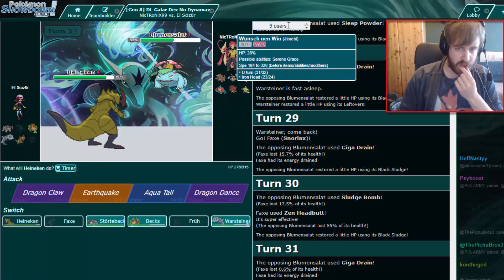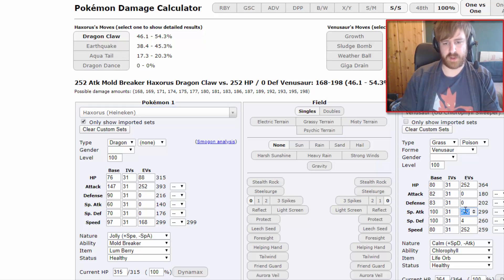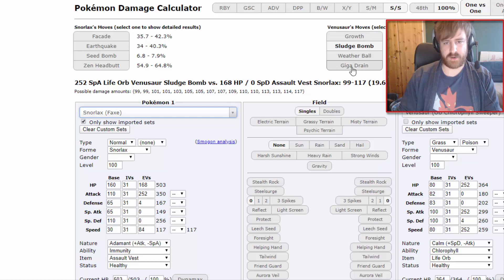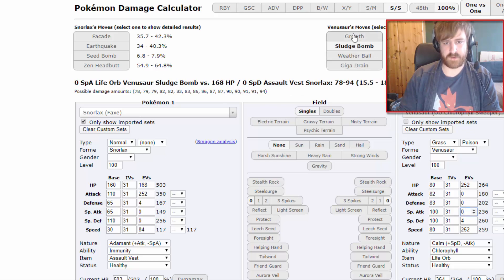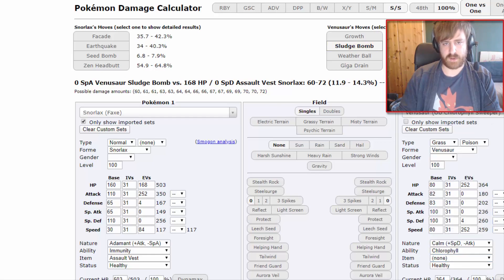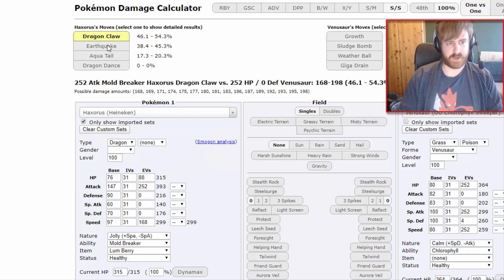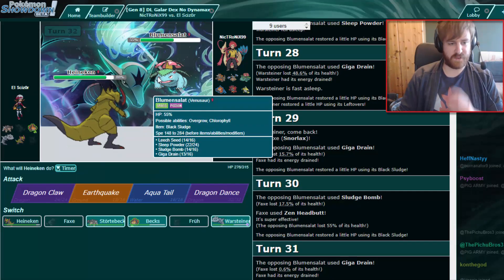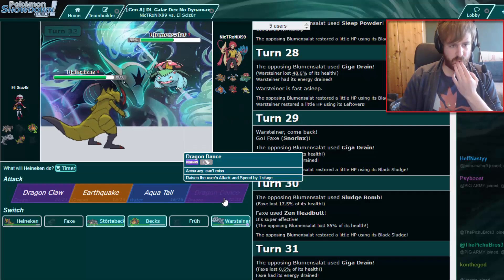How much does Sludge Bomb do to us? He did 70% with Sludge Bomb so he's definitely not offensive. That looks like it's Life Orb boosted — let's remove the Life Orb. He could be max Special Attack honestly. With 17% he's definitely some kind of invested — he has to be max Special Attack with that. So in our case, Haxorus's Dragon Claw should be 46 to 54%. It's not a KO actually, and Sludge Bomb will do about 60-ish percent. So we go for one Dragon Dance here. Once Venusaur is gone, I can at least spam Close Combat with my Terrakion.